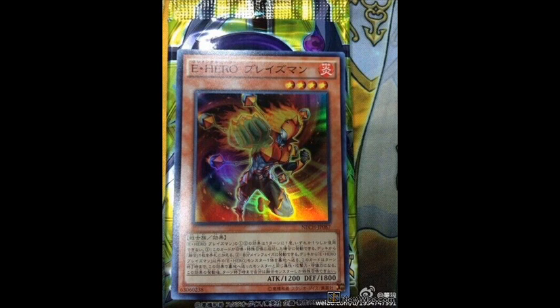You can only use one Elemental Hero Blazeman effect per turn, and only once that turn. Effect number one: if this card is normal or special summoned, you can add one Polymerization from your deck to your hand. Effect number two: you can send one Elemental Hero monster from your deck to the graveyard, except Elemental Hero Blazeman, so it can't dump itself. Until the end of the turn, this card's attribute, attack, and defense become the same as the sent card. If you activate this effect, you cannot special summon for the rest of the turn, except fusion monsters.